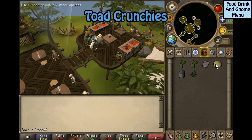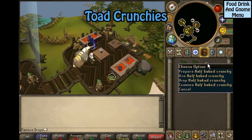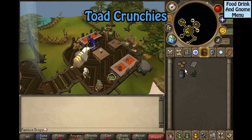Toad crunchies: you will need a crunchy tray, Jean dough, two toad legs, gnome spice, and equa leaves. Use the dough on the crunchy tray to get raw crunchies. Use the raw crunchies on the gnome cooker to get half-baked crunchies. Click on the half-baked crunchies and select toad crunchies. Then use the half-made crunchies back on the gnome cooker, and finally garnish with equa leaves.